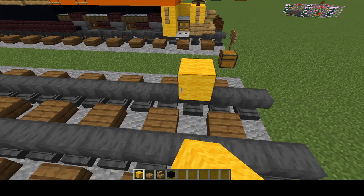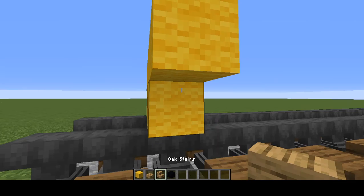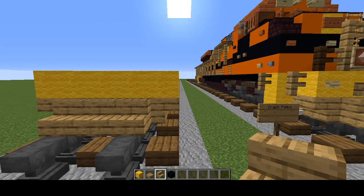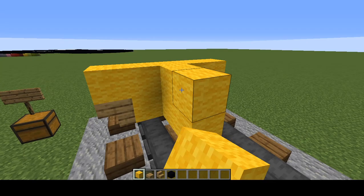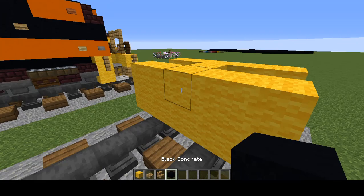Let's grab yellow wool and add a 2x3 in the top corners. Add some oak stairs in the diagonal corners followed by a row of three. Then above the middle one add an oak slab, and then behind it add a 2x2 yellow wool and make the second row a 2x5.